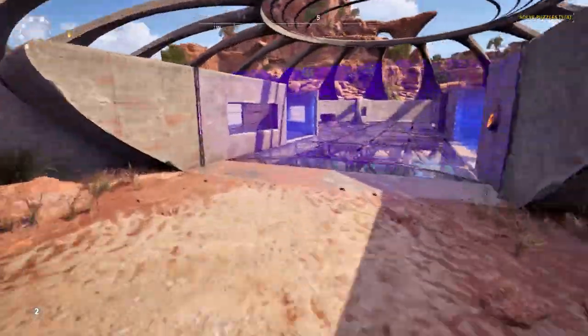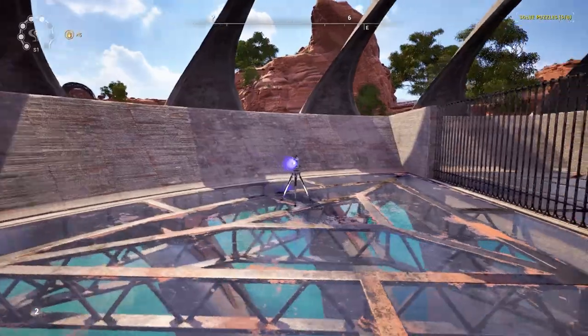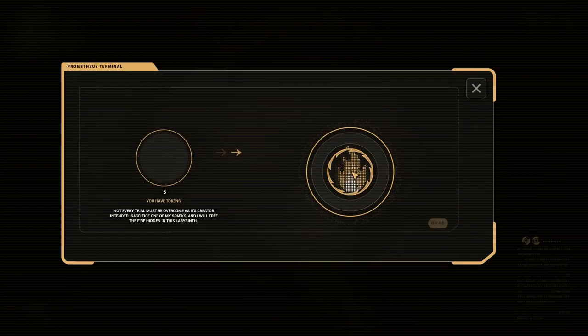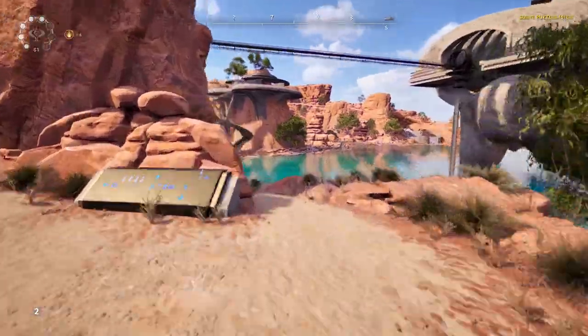The solution for number 5 is another really super unique one. We're gonna come over here, and there's this jammer, and we just... Oh wait, I'm sorry, I forgot what we were doing. Never mind. We just hit E on this terminal and drag this over, and number 5 is solved as well. Let's head on to number 6 next.